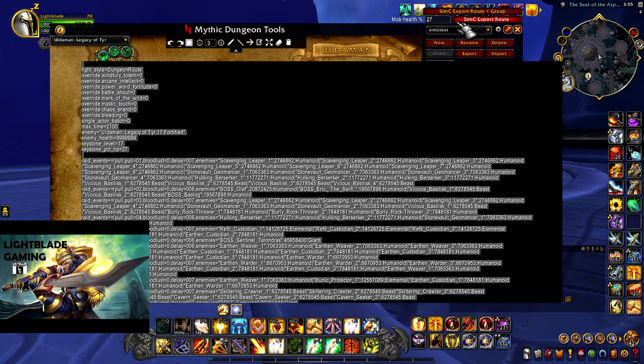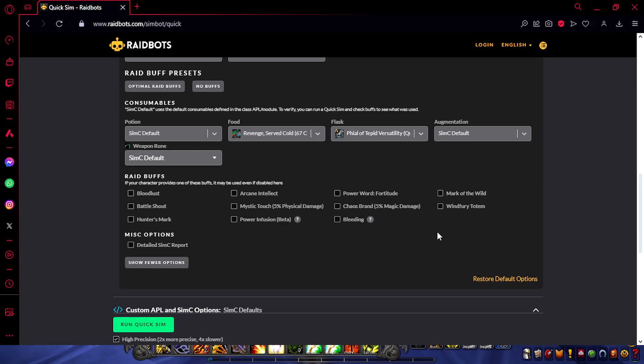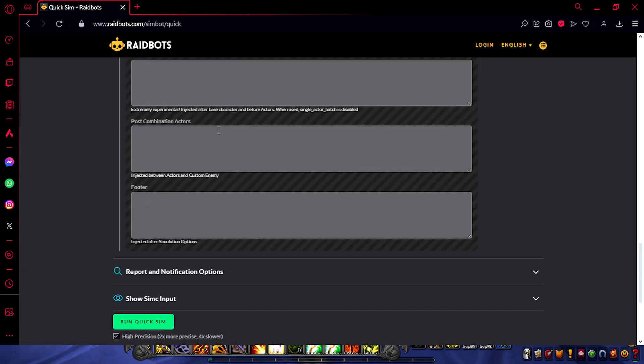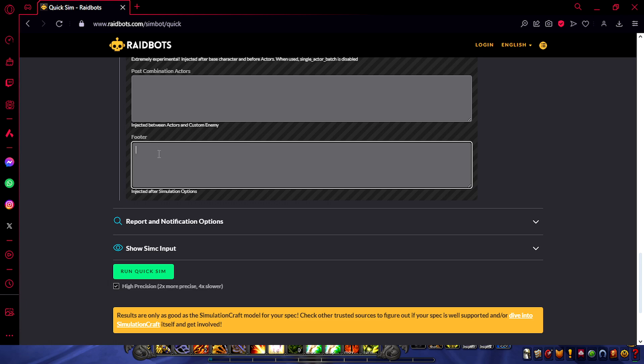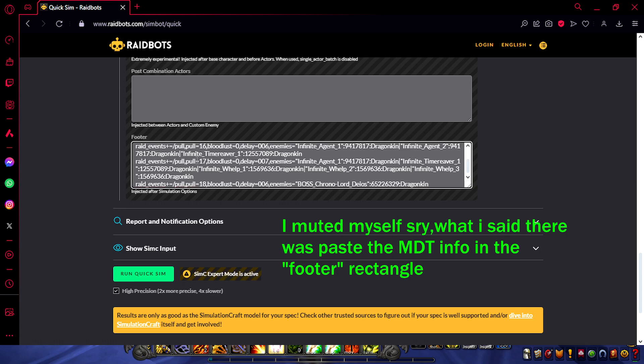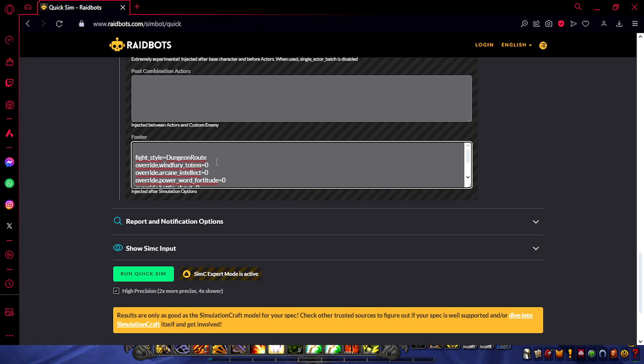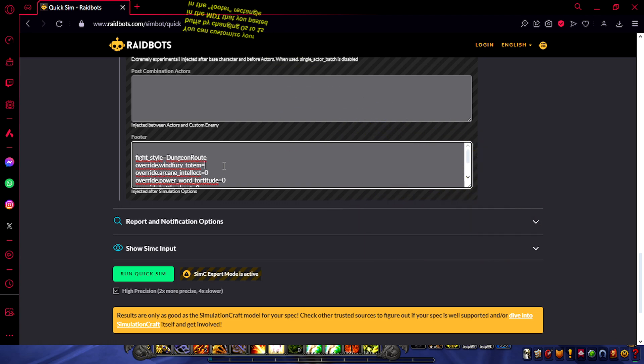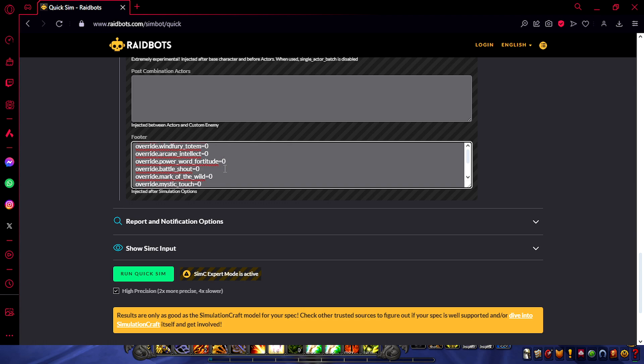Press the SimC Export Route button, copy-paste that data, and go back to the Raidbots webpage. You have to put it somewhere — go down to 'Custom APL and SimC Options' and click the little square that says SimC Expert Mode. This opens a bunch of extra fields, but the only one we care about is called Footer. Paste all that information there. You can see the whole route of the dungeon in that text. You can now customize buffs directly here: for example, override Wind Fury Totem — if you have it, swap the 0 to a 1. The same goes for every other buff: Arcane Intellect, Shadow Word: Fortitude, Battle Shout, Mark of the Wild — just swap 0 to 1 if you have it in your group.